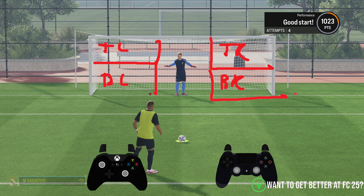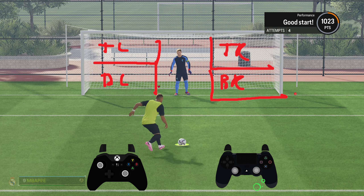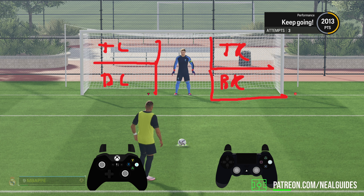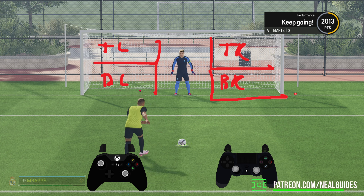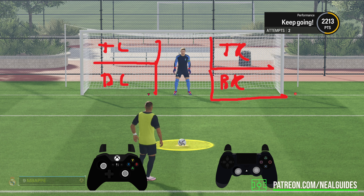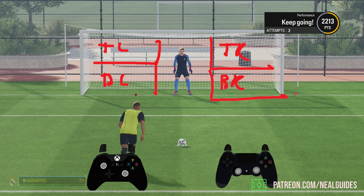If you want to aim the shot, for example in the bottom left, do you see my left analog stick? I'm aiming at the bottom left. If you want to aim the shot at the top left, you can just take the shot and aim at the top left like so. And same if you want to go to the bottom right, the bottom, or the middle — it's the exact same thing.